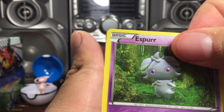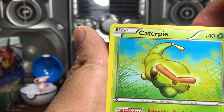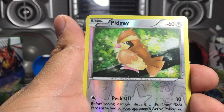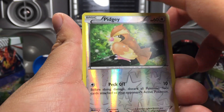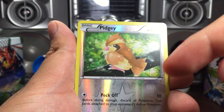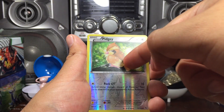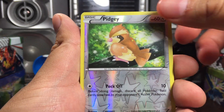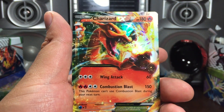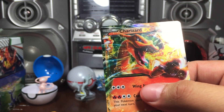Luvdisc. Espurr. Binacle. Spearow. Caterpie. Fletchling. Reverse Pidgey. And our last card, which is a rare, which is behind this Pidgey which is about to make an appearance right when I flip this card. Oh my god — we got a Charizard EX! Well, the anticipation for that!